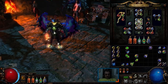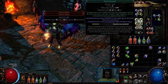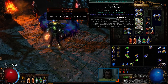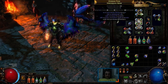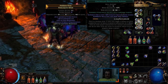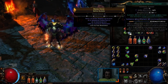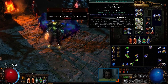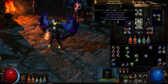For clearing, we use Arc Traps with the links: Arc, Trap Support, Cluster Traps, Trap and Mine Damage, Increased Critical Strikes, and Added Lightning. For single target, Lightning Spire Trap is linked with Added Lightning, Trap and Mine Damage, and Controlled Destruction. When you reach higher level red tier maps, monsters have more resistances, so you swap Added Lightning for Lightning Penetration in both setups.